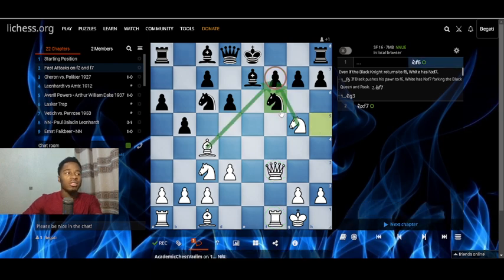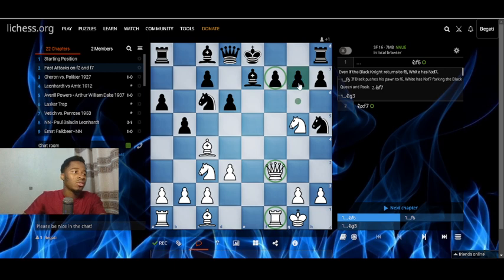But what good does knight to f6 do? It doesn't do any good because the knight can just take. The more your opponent pressures your f7 square, or the more you allow pressure on it, the weaker your position becomes. Look at how weak black's position is now. As the attacker, you should try to pressure your opponent's f7 square to create positions where they cannot save themselves.